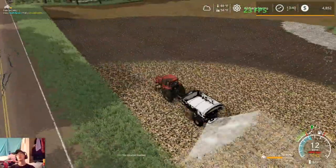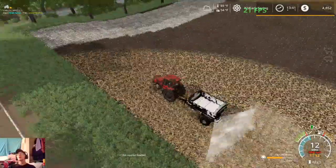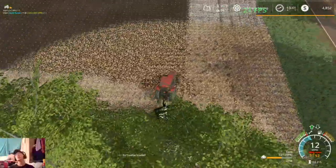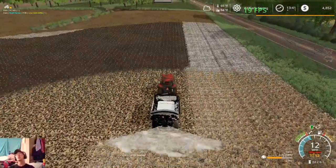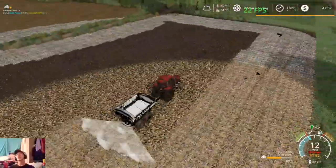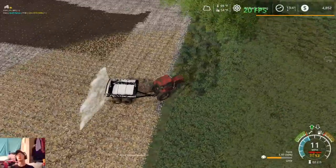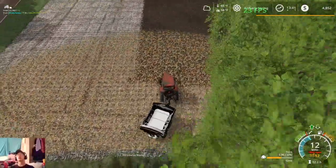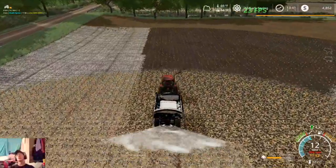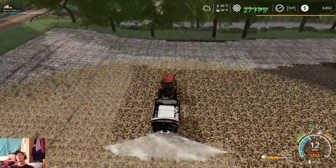We're getting closer to being done spreading. Once we get done spreading we can start planting our wheat, but we'll have to wait for the plow to get further up because I want to put corn in the two fields down by the farm. That way when it comes to chopping corn we're not running the wagons quite so terribly far — because it is going to be quite a trek running silage wagons from up here. Just going to make it a little easier on ourselves and plant corn closer to home.